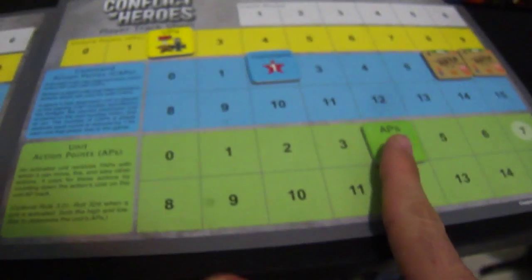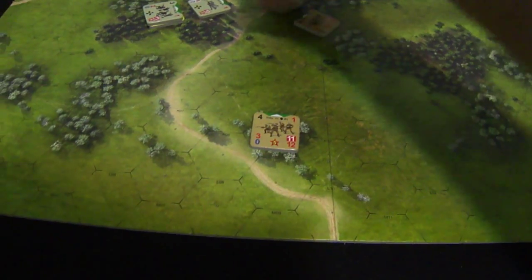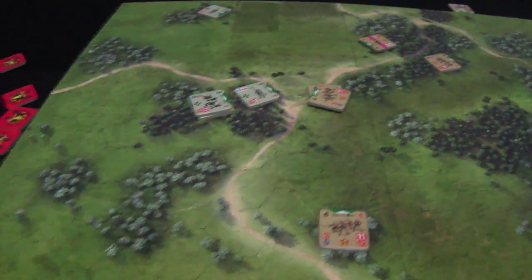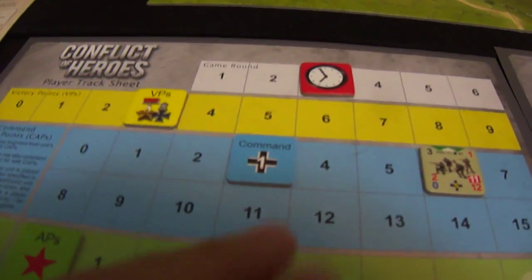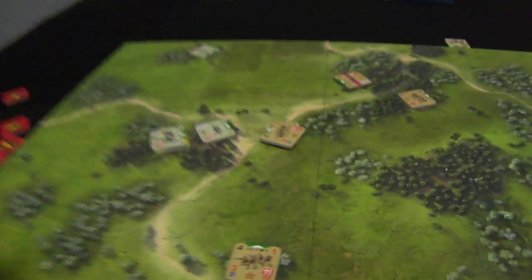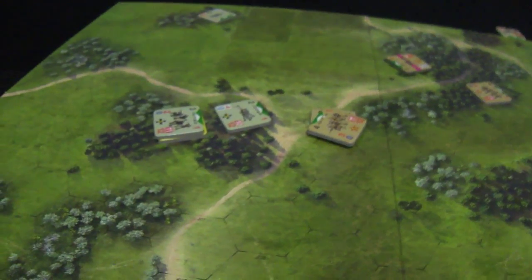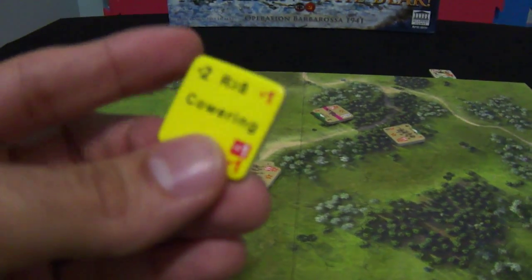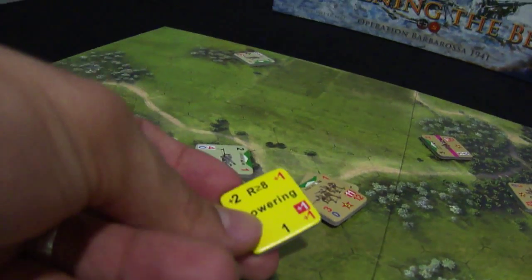The Soviet player takes a risk to take this victory hex once more. German fires again: two caps, two action points for firing — open fire! Only three plus four is nine — no hit. This is overwhelming. Now the Soviet unit controls the hex. The German player plays one action point plus one command action point. He has five firepower. He needs seven — and this is seven! The Soviet unit was hit in action with COVERING, which increases the cost of firing from four to six and for rallying needs eight.